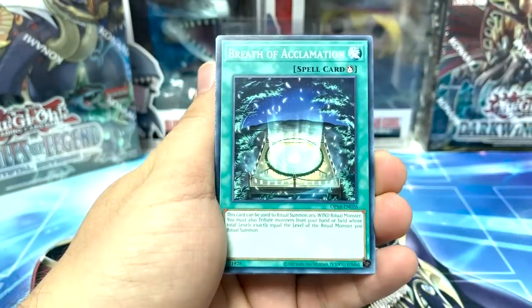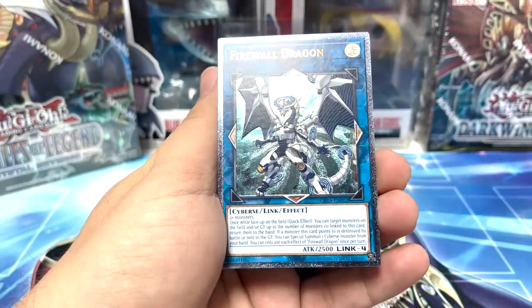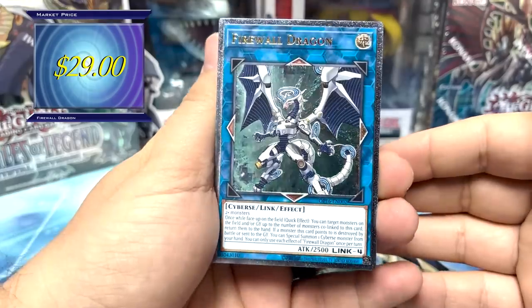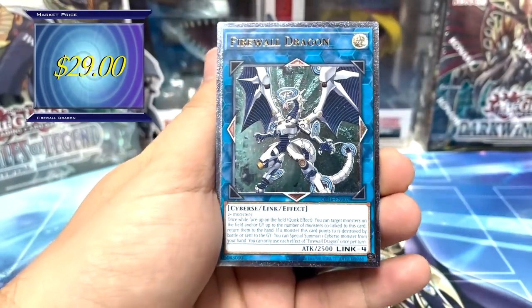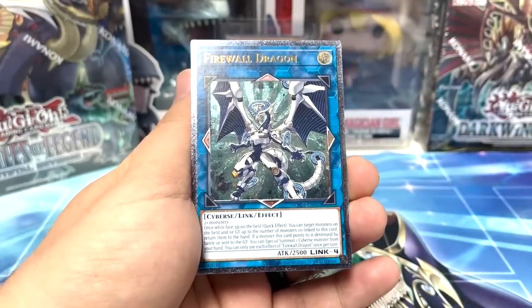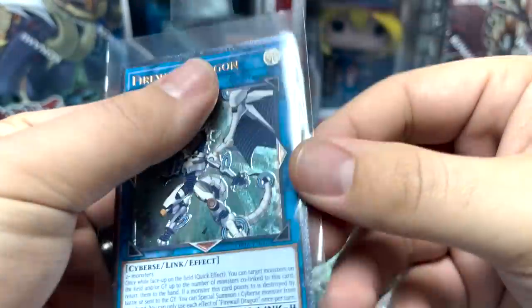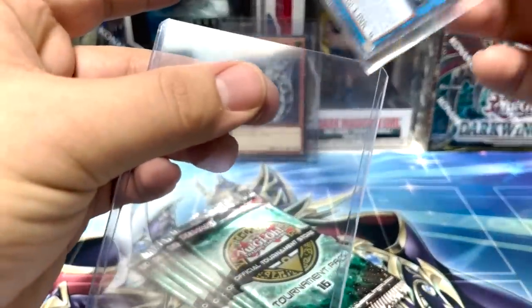Stardust, Flare Breath of Acclimation, and — oh — Firewall Dragon ultimate rare! Oh my god, two ultimates! Didn't see the Droplets, didn't see the Droplets, but man getting two ultis when I was expecting maybe none — I'm on a very high cloud right now. This video is already much better than I thought it would be. This is straight realm of the gods, we have entered the god realm boys!